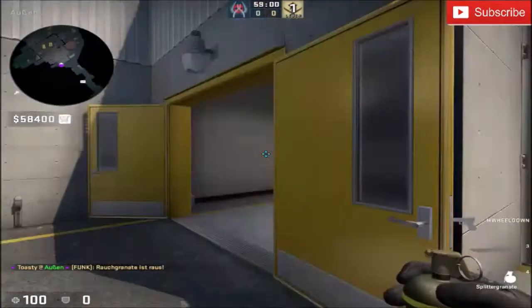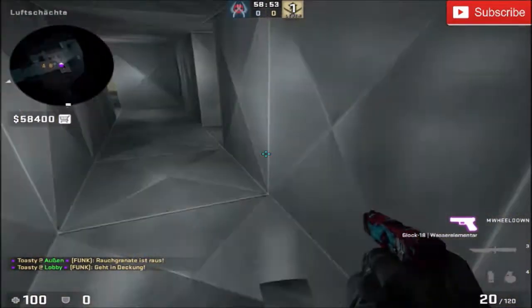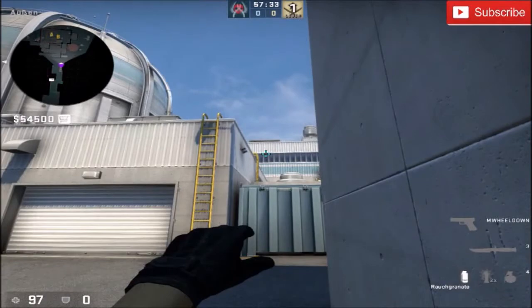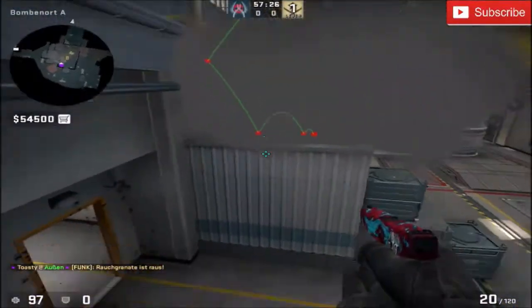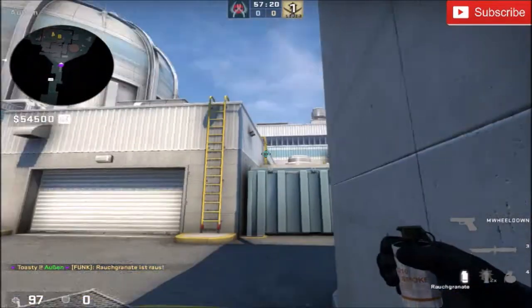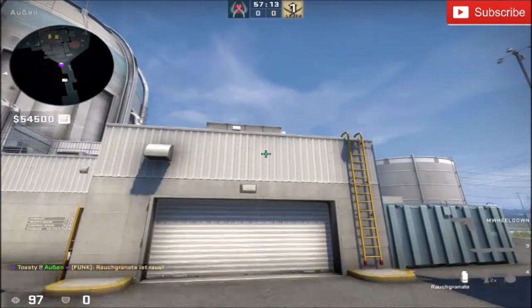The grenade is used to get the door out of the way — just aim at the right top corner of this sign and run through. The second smoke player takes the other corner right here, aims at the top of the window and jump throws. The smoke lands perfectly on top of the hut and makes it impossible for the hut player to make clear shots. In combination with the other smoke you create a small wall of smoke and you can enter vents for free if the CTs don't hit a lucky tap through the smoke.